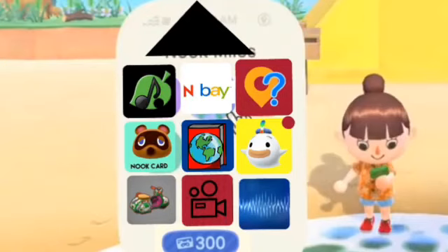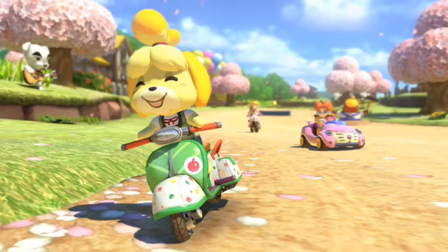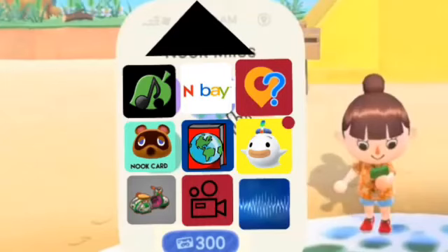The next one is the scooters app. You can pop into the app, hire a scooter, and then ride anywhere around your island. As seen in Mario Kart Deluxe, the scooter is twice as fast as the player's walking speed.